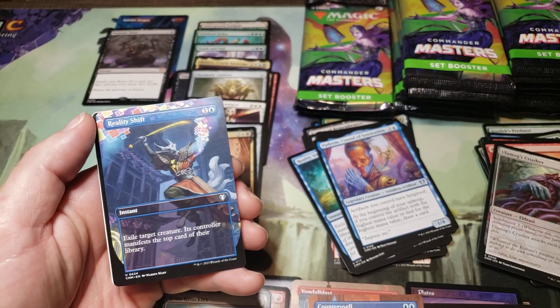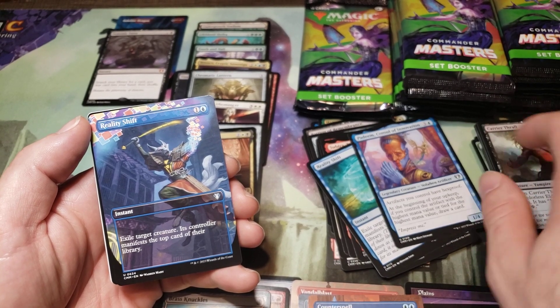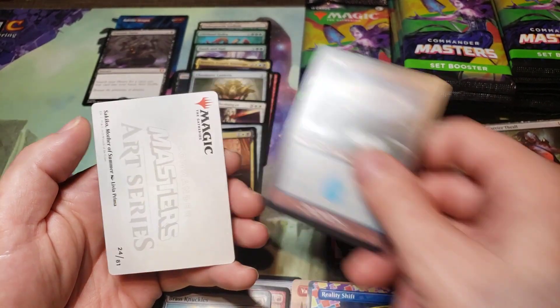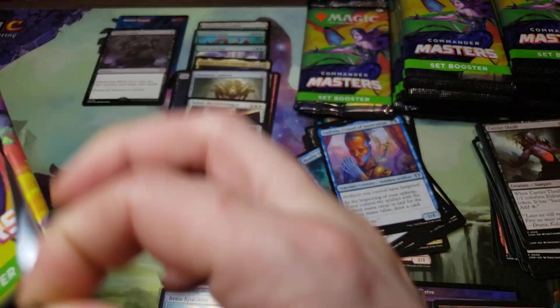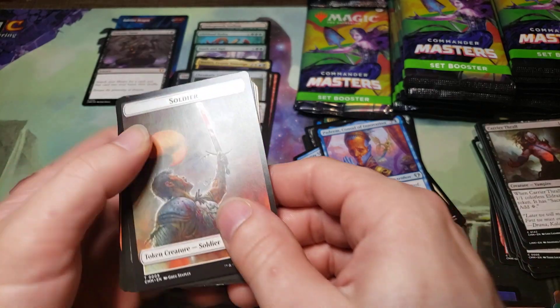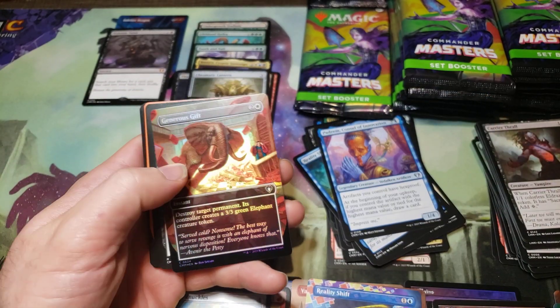Reality Shift — is that an instant? Island and Snake Lady. I just scratched the heck out of that token. Full art Generous Gift.